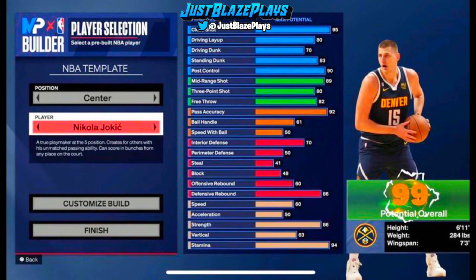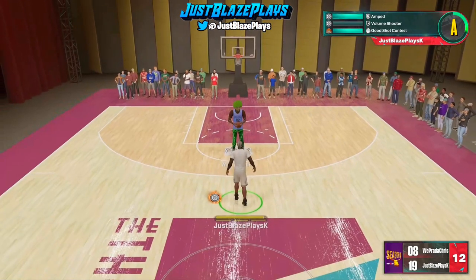This is one of the template builds — the center Nikola Jokic build. It doesn't even look like a bad build if you wanted to use one of these templates. I heard from 2K that if you use a template build, you get all of your animations for free, so 2K24 is looking like a W right now.